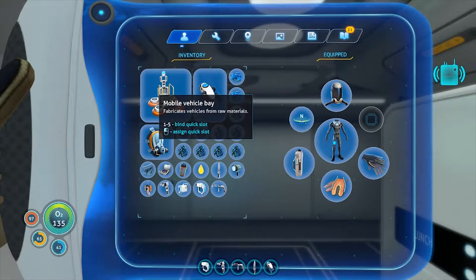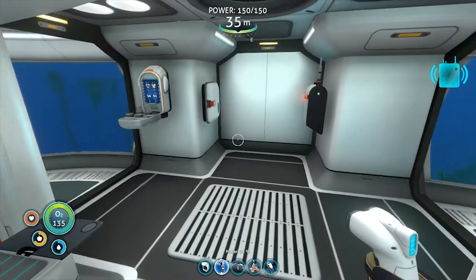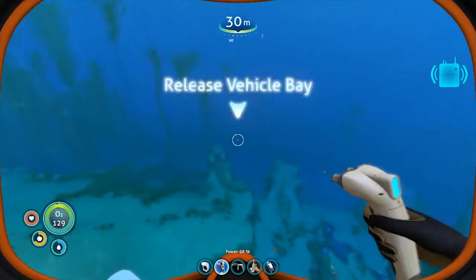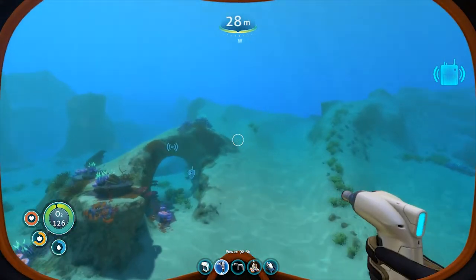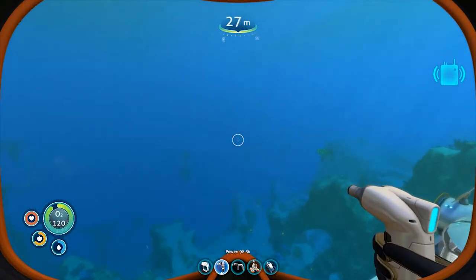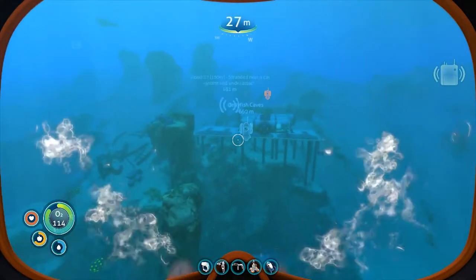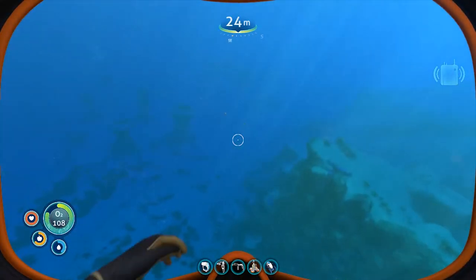You can see we've got the mobile vehicle bay. Slot that in a spot. The last thing we want to do is go build the Seamoth. So let's go find a place to drop the mobile vehicle bay. You can pick up and put down the mobile vehicle bay - it's not a big deal. Let's go into the deep, a little deeper out, wander out this way a bit. Yeah, that should be plenty - just wanted to give myself a little room.